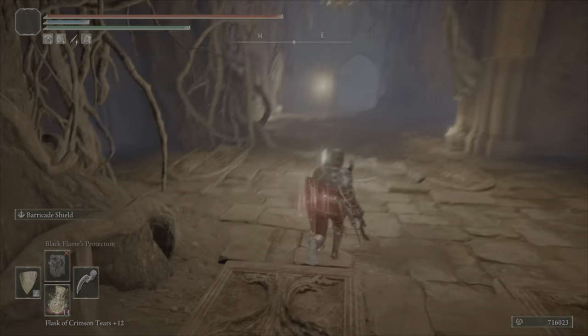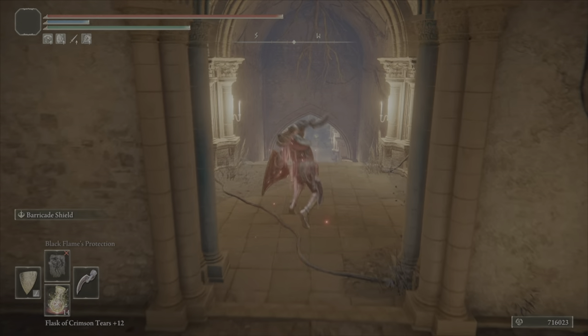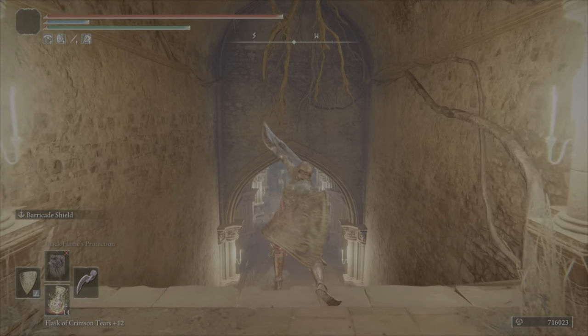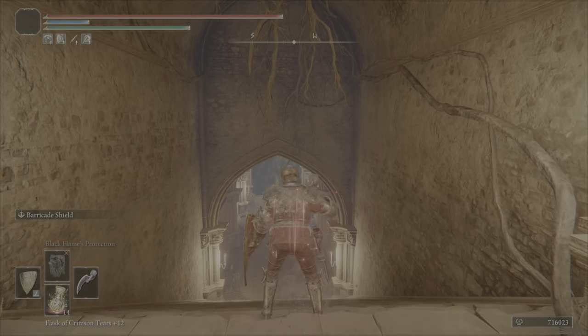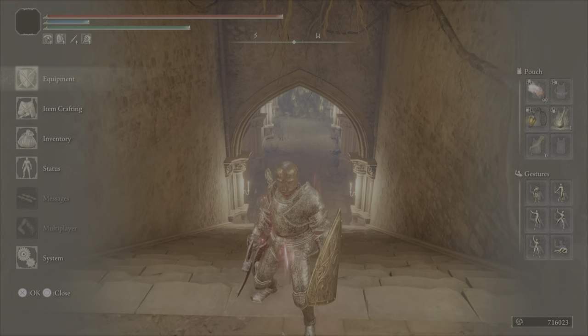I did a little bit of a test run against Melania with this, because I was worried about fist weapons being terrible against her. The R1s — I really don't like using weapons that don't stagger her at all, so the R1s don't really work. However, R2s charge really fast, so that'll be our main method of damage.